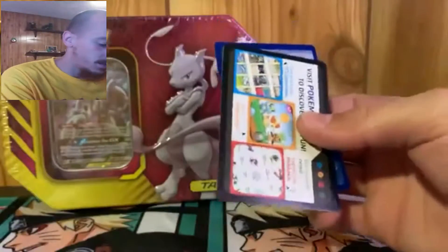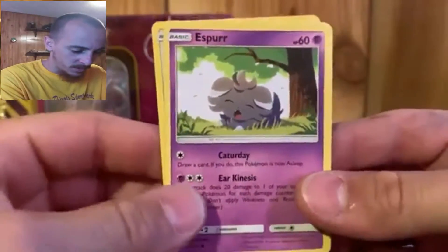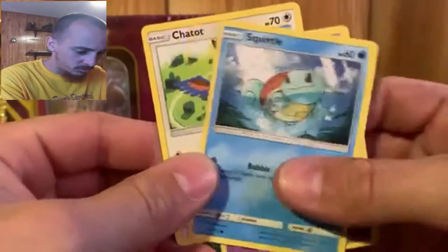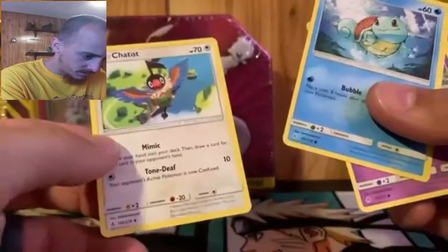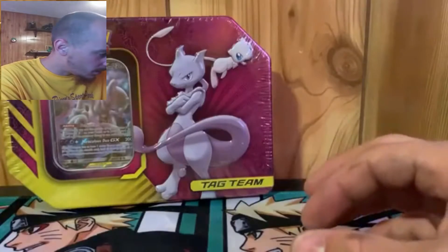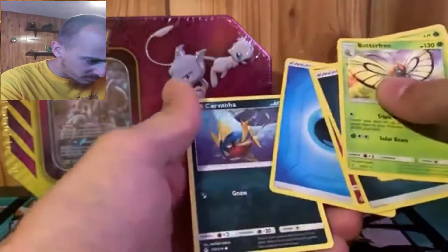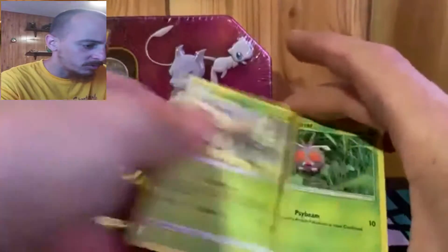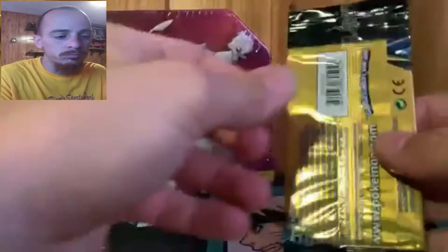All right, so we got an Espurr, a Squirtle, and a Chotot. Most of these look to be commons. I did notice on this Butterfree card that it is a rare - I don't know if you can see that or not. But yeah, most of these are common which is cool. So I'm going to put Butterfree over here because it's a rare, even though it's not holo, but whatever, it's cool.